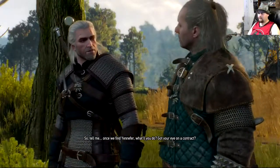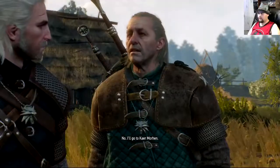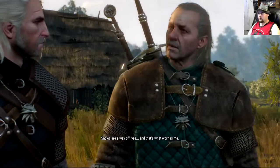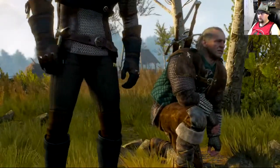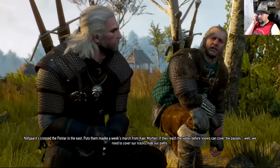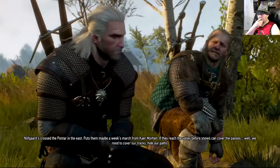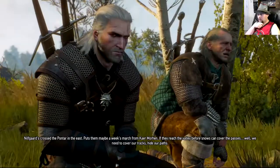So tell me — once we find Yennefer, what'll you do? Got your eye on a contract? No. We'll go to Kaer Morhen. A little early to settle in for the winter — snows are a ways off. The Nilfgaard guards crossed the Pontar in the east. Since then we'll be a week's march from Kaer Morhen. They could reach the valley before snows cover the passes. We need to cover our tracks, hide our paths.